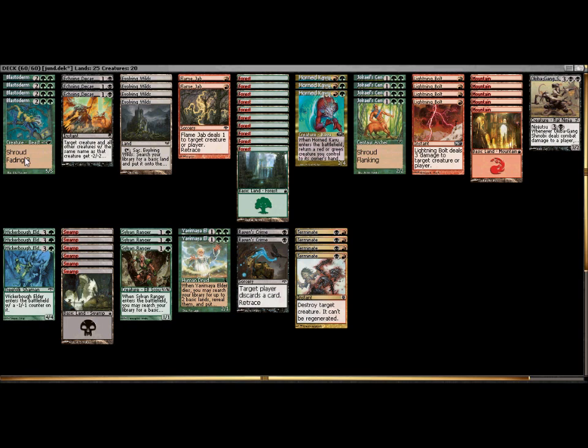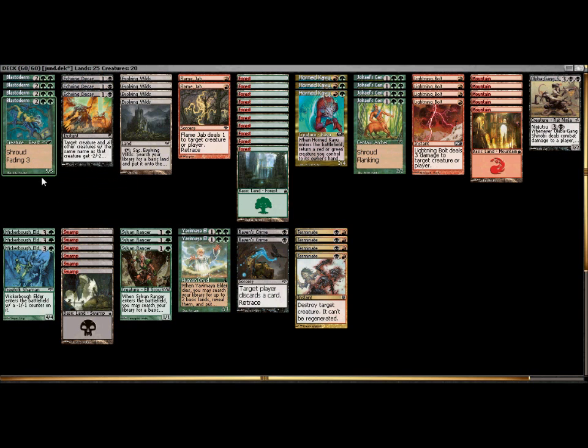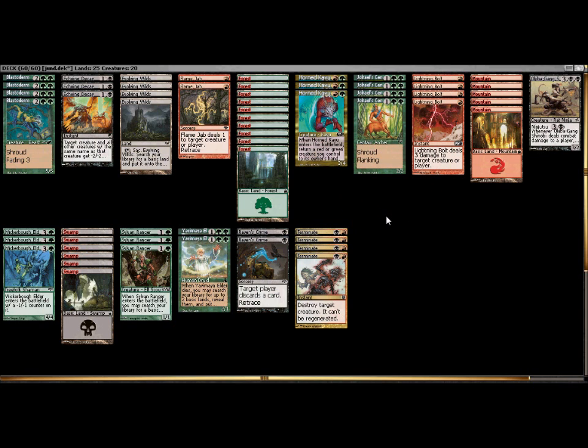Now, going with green — green has some great creatures. Last time around I talked about the power of shroud in this format. We've seen Blastoderm and Jor-Rail Centaur; they provide great bodies with very few flaws. One holdback to Blastoderm is the fading mechanic — when the fading happens and it dies, that's it. So I wanted to play around with that. There are a couple ways you can abuse and reuse Blastoderm.